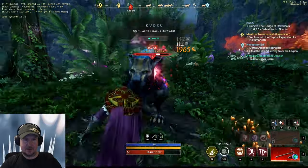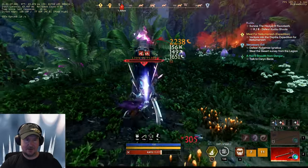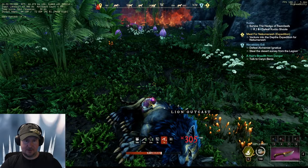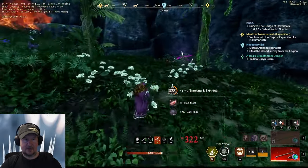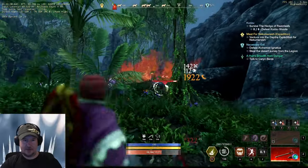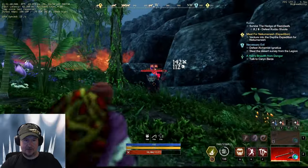As you can see, they die really, really fast. You will get tons and tons of dark hide doing it this way. It doesn't seem like a lot — 25 to 30 at a pop — but there are tons of mobs here, so the good mob density makes it super easy.